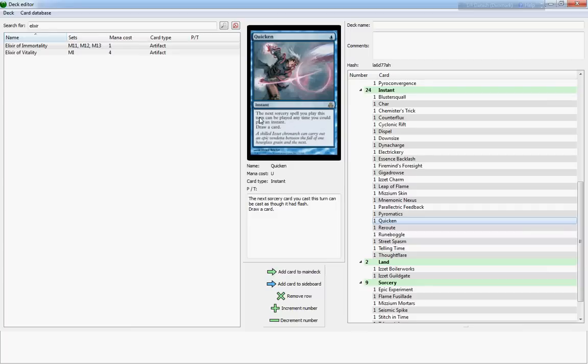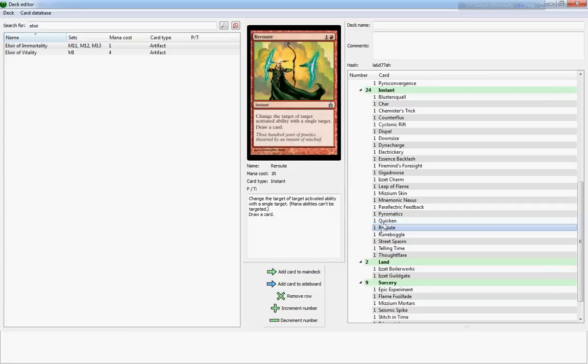Quicken is on the other hand very good — it's a one-cost instant that makes it so the next sorcery spell you cast is cast at instant speed, so you can cast it on your opponent's turn if you want. You also draw a card as well, so that's very good. It works well with Niv-Mizzet the Firemind and it just works well altogether — it cycles in a sense. Very cool card.